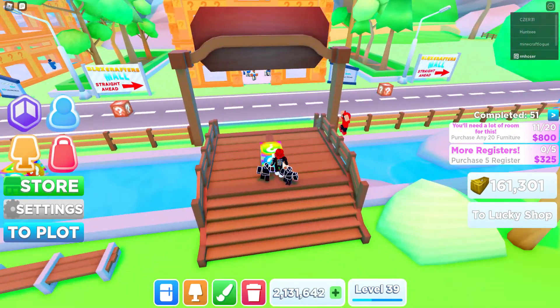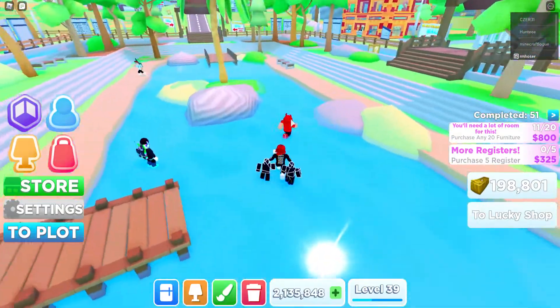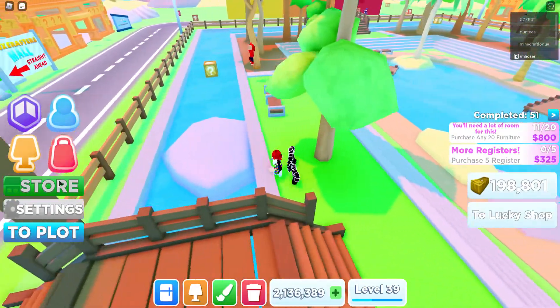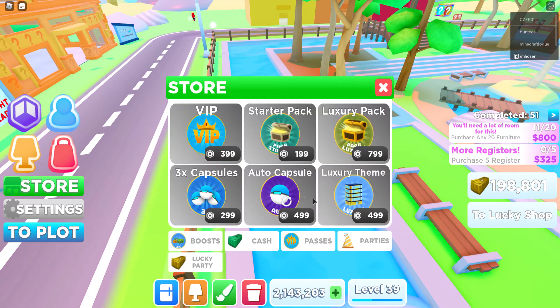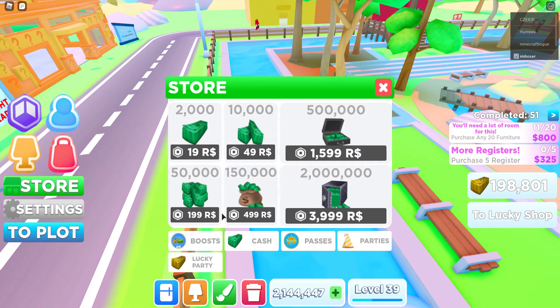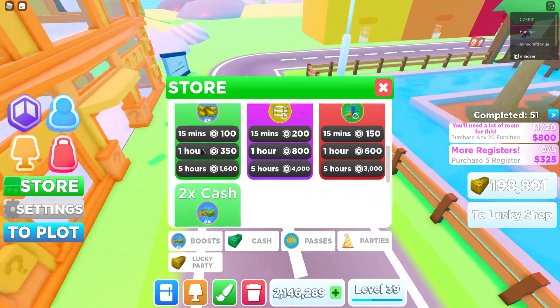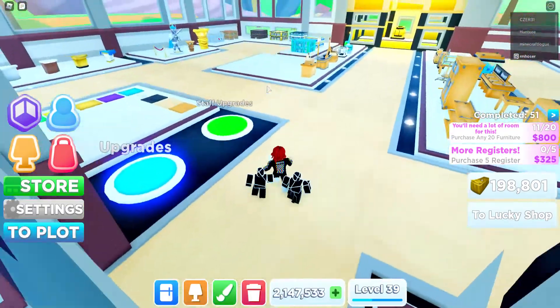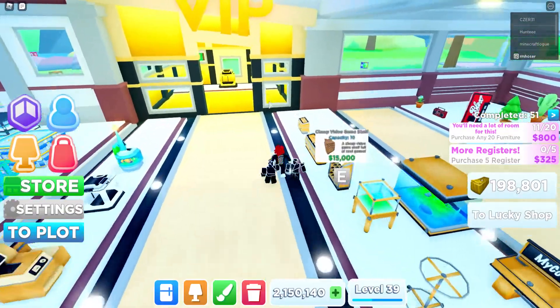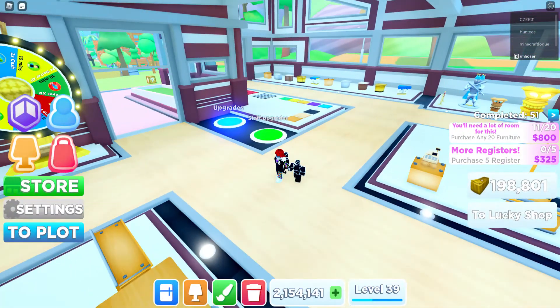I think this guy's hacking — look how fast he is. Let me check the game passes: Lucky Party, nothing. Cash, nothing. Boosts — times two player XP, times two worker XP, auto clean, auto restock, times two lucky cash, times two cash. It's definitely not in there unless there's a speed upgrade. Oh, speaking of — there is another rainbow lucky block! I think that guy's hacking because I'm pretty sure there can only be one lucky block.